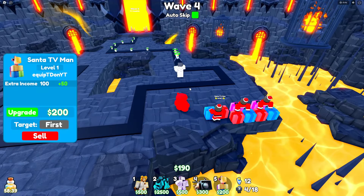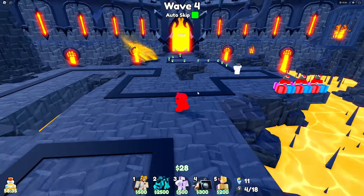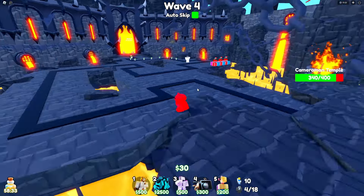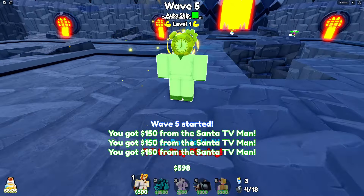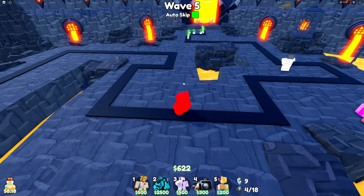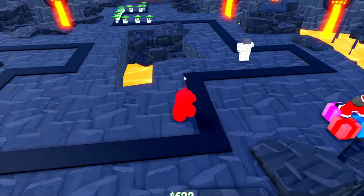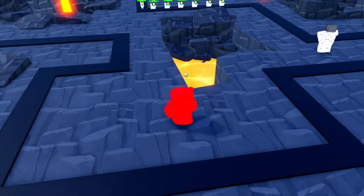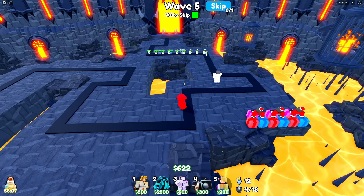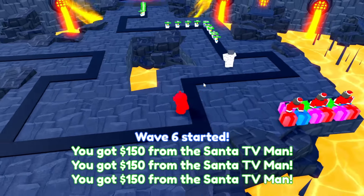We now have our first starter unit down — Mr. Mewing TV Man. He is still the best starter, I do not care what anyone says. The goal is that we only place down Kate Scientist Clockman. Just look at him — he is beautiful. I'm going to get as many of him down as I can and it's just going to be a big wall of Kate Scientists.